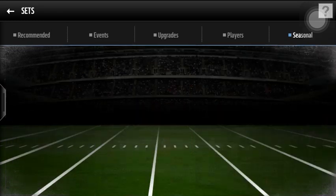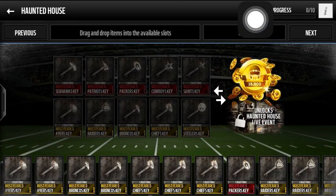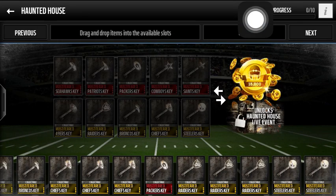Let me go to Seasonal — you guys all want this Brian Dawkins, and I know it. There's one trick to getting this Brian Dawkins that a lot of people haven't been paying attention to, and that is these Haunted House packs. It's not easy per se, but it's going to be such a good way to get the player.